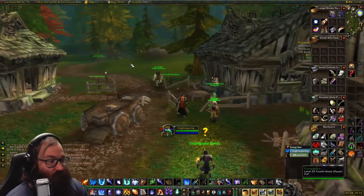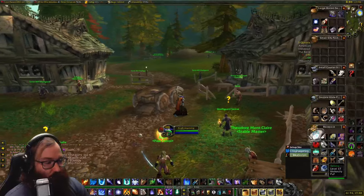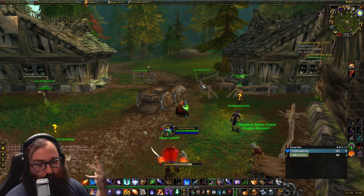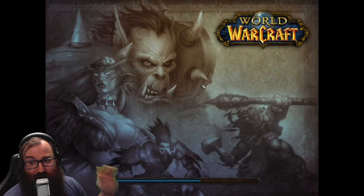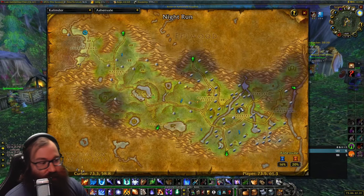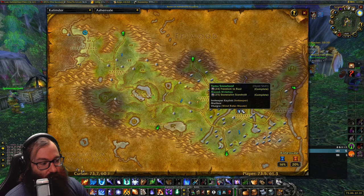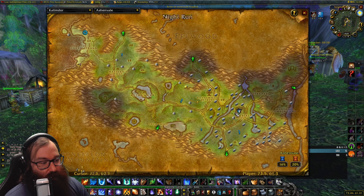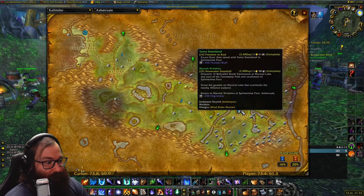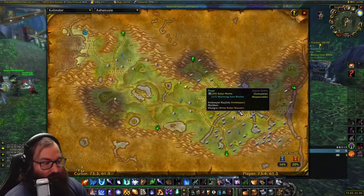Next, you're going to hearth to Ashenvale at Splintertree Post. Zoram'gar does not have a hearth, so that's unfortunate, but we hearth here to Ashenvale and turn in the next line of quests. A few of these are chains or escorts from further away areas. At Splintertree you'll turn in Freedom to Raul — from the escort in the cave — Stone Talon Standstill (killing elementals), Torix's Assault, which is one of the first quests upon entering Ashenvale but yields a lot of XP, and Satyr Horns, which requires collecting 16 satyr horns.